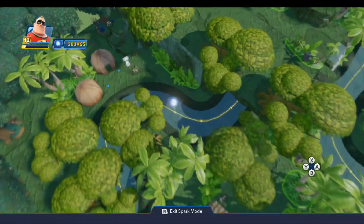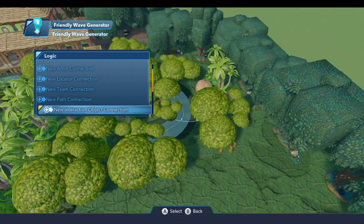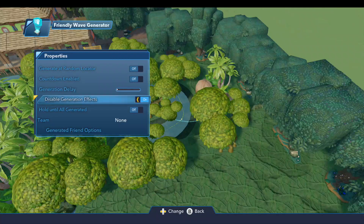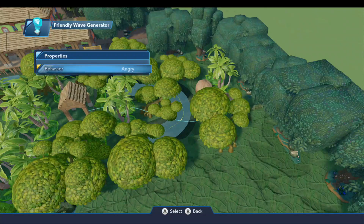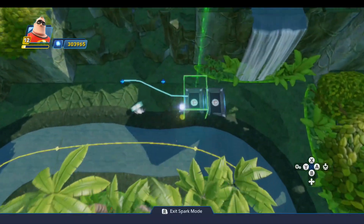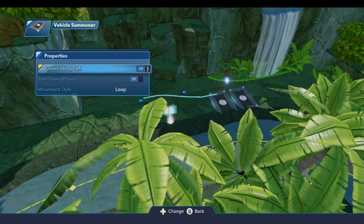The last friendly wave generator over here at the cannibal camp — I have the wave set up with three Tonto costumes. For the properties they're set the same way, generation delay to zero, and for generated friend options I have their behavior set to angry. I just remembered one thing I forgot to do — on all of these vehicle summoners, for the properties, you want to make sure all of these are set like you see here. These are the defaults, so actually there's nothing I need to do here. Off, off, and loop.